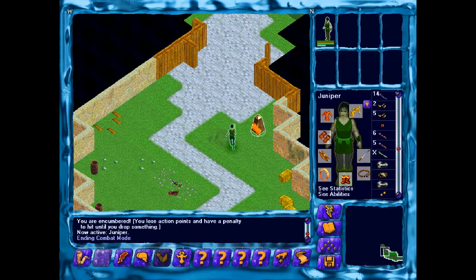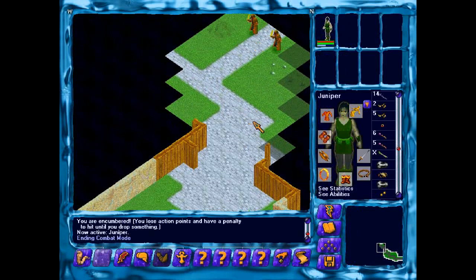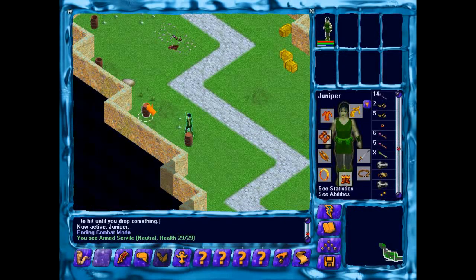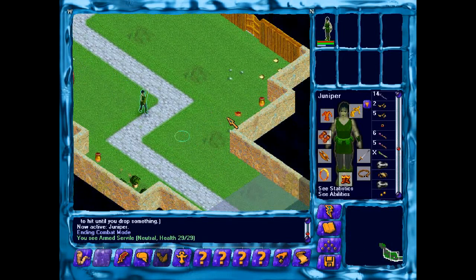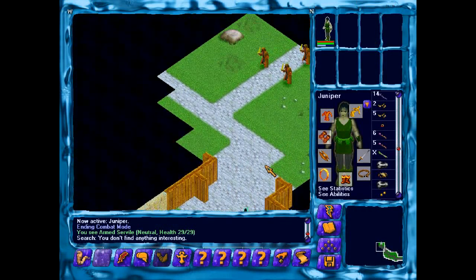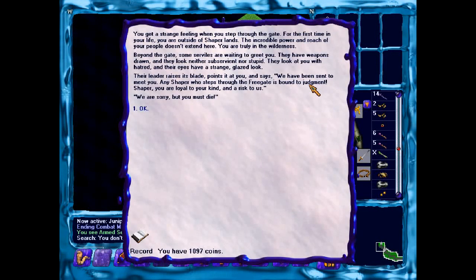That's not good at all. That sign is also bad. You have a strange feeling when you step through the gate for the first time in your life — you are outside of Shaper lands. The incredible power and reach of your people doesn't extend here. You are truly in the wilderness. Beyond the gate, some serviles are waiting to greet you. They have weapons drawn and look neither subservient nor stupid. They look at you with hatred and their eyes have a strange glazed look. The razor's blade points at you and says: 'We have been sent to meet you. Any Shaper who steps through the free gate is bound to judgment. You are loyal to your kind and a risk to us. We are sorry, but you must die.'